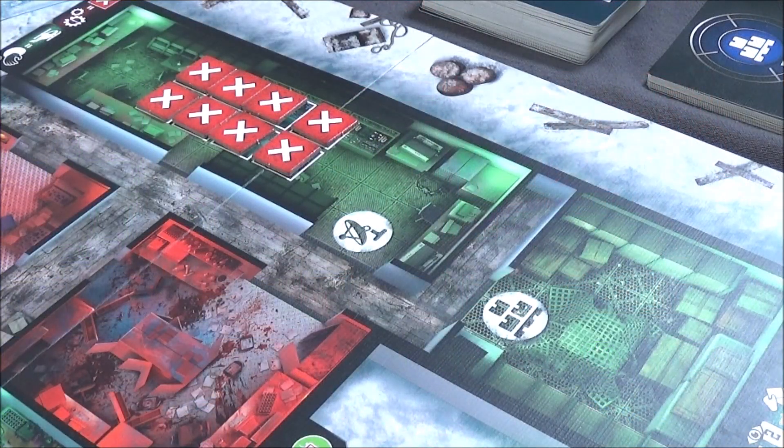Nothing changes for the radio room, except that — as you can see since we have 8 players — we have 8 damage tokens. You still need to repair and then make an SOS call to bring the helicopter. The helicopter advances on the progress bar the same way, but what varies is the evacuation procedure, which we'll explain at the end of this video.